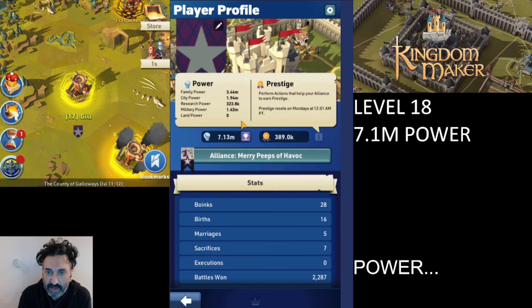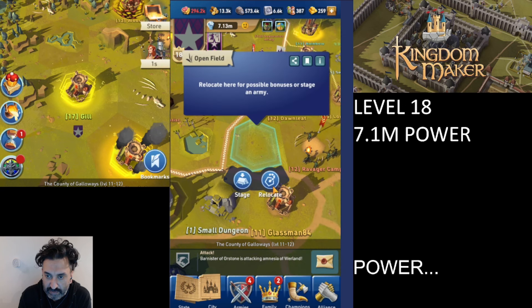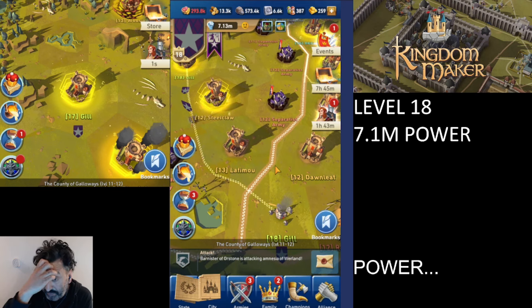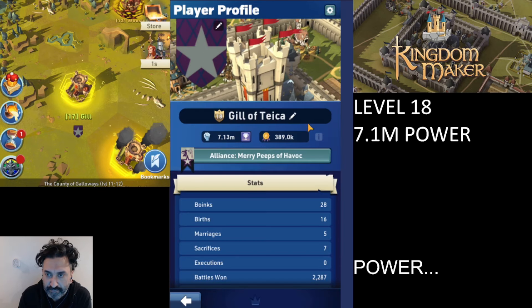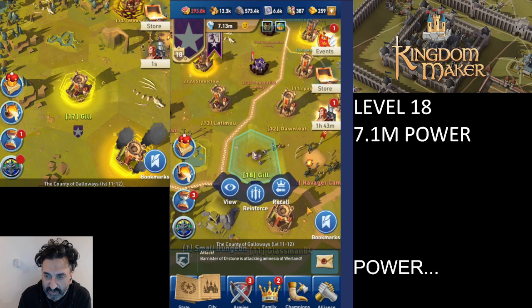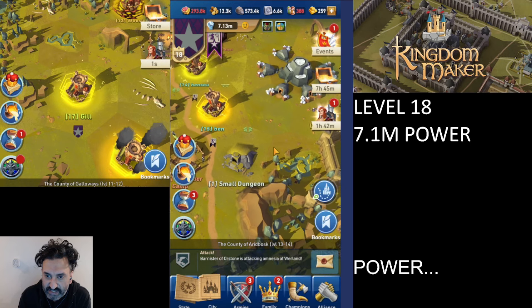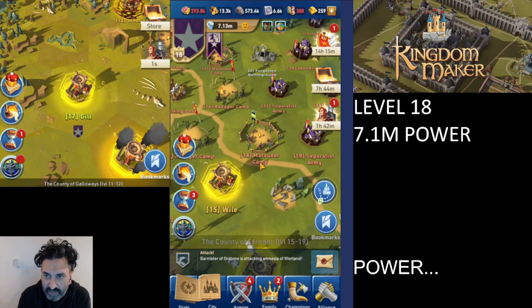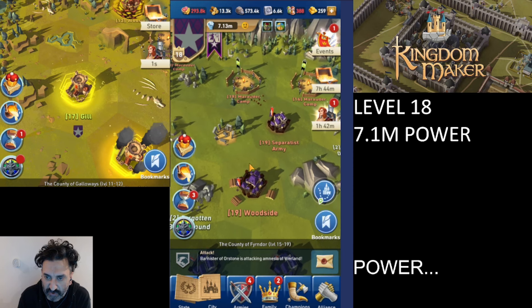The only remaining power type is land power. I believe land power is based on whether you occupy a particular camp or tile. Let me test by staging an army — that didn't change land power. Recalling it. Land power is likely tied to occupying specific resource camps on the map, like Woodside here, which you can conquer to relocate your city and receive a wood production boost. If you own and sit on top of one of those camps, your land power should go up.